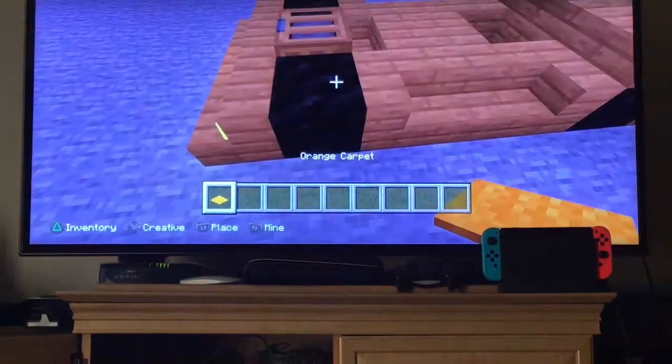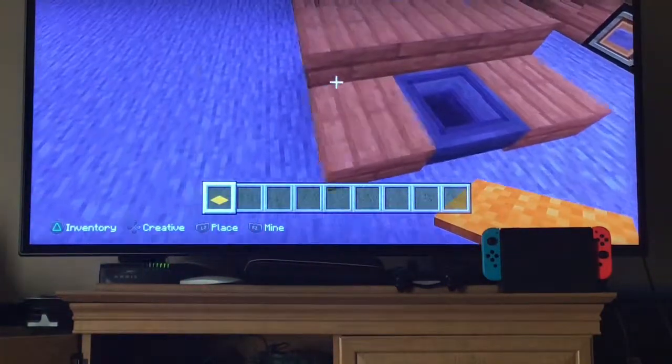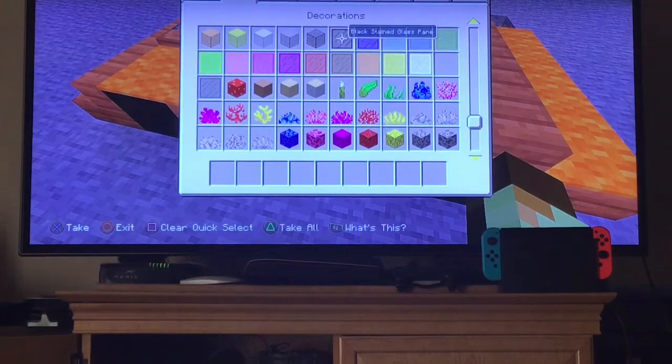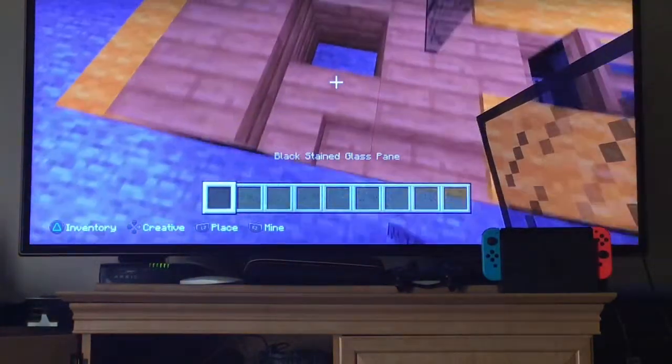Get carpet and put it over the tires and behind the tires, on top of the stairs, and across the back. Then grab some black stained glass panes and put them across.